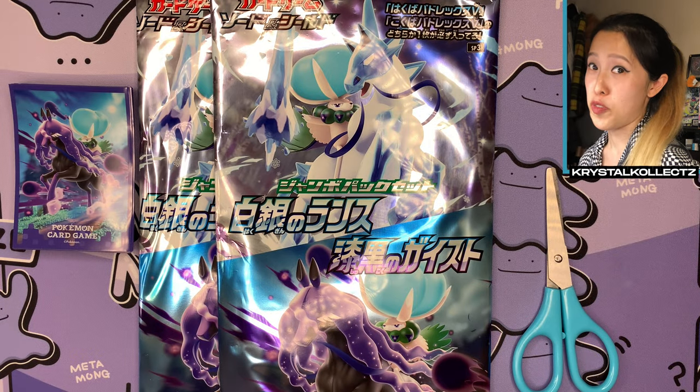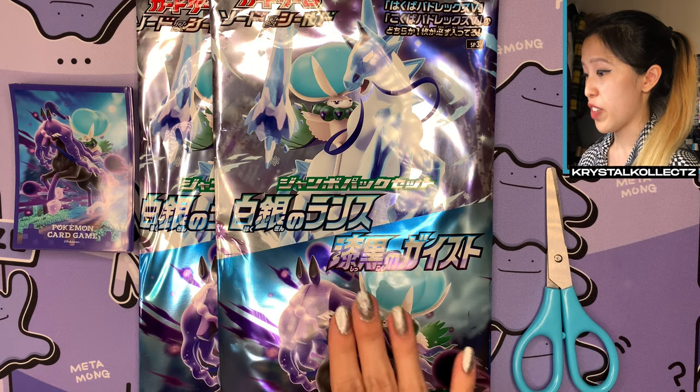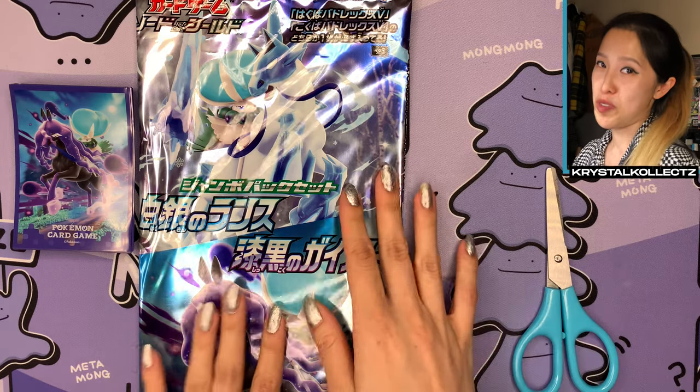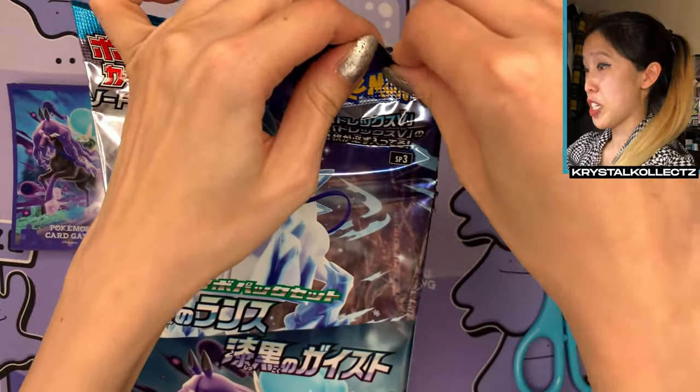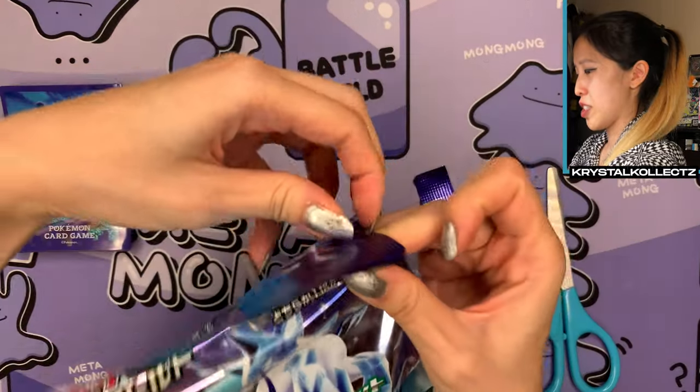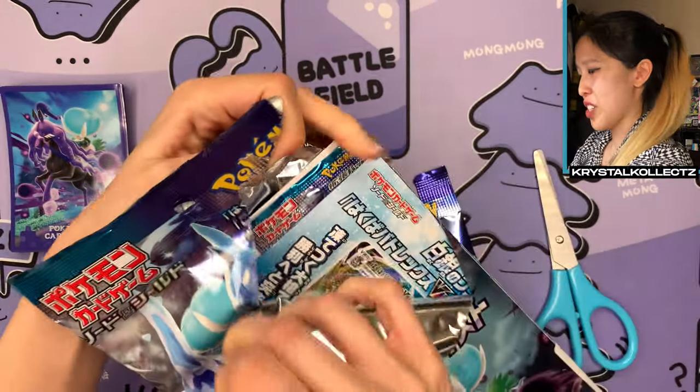We got two chunky packs in front of us and honestly, just by touching them, they feel a little bit jet puffed. I'm gonna hand one to Jay for now. We'll work on the first one first and then we'll open the second one. I'm actually gonna use the rip tab on this one, not in fear of damaging cards because they're contained within packs, interestingly enough.